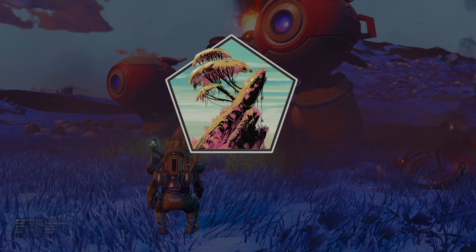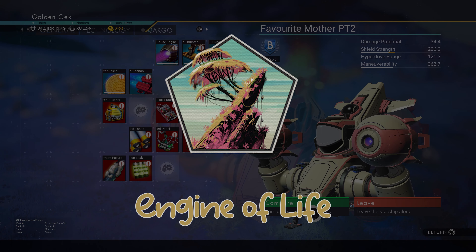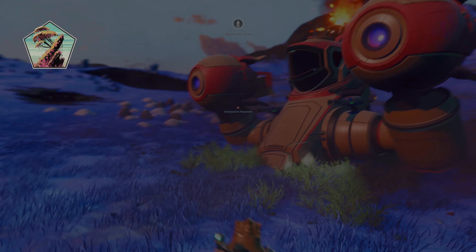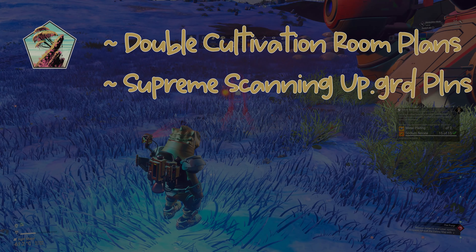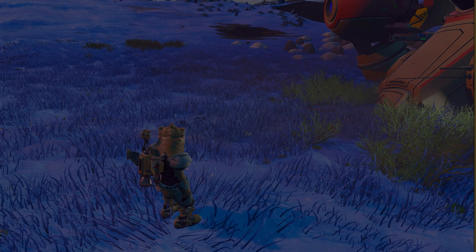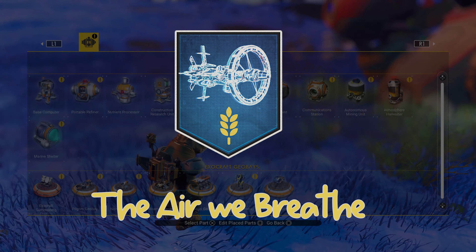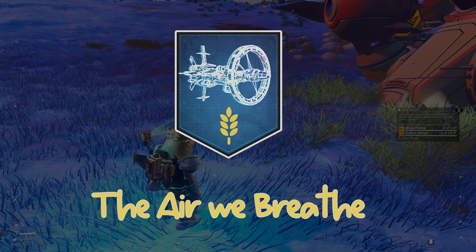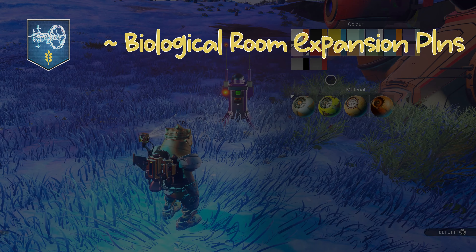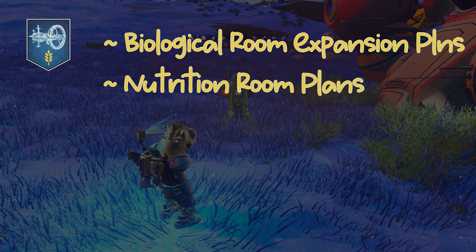The next milestone is the Engine of Life. This will require a load of scanning as you need to discover 20 flora. The rewards are Double Cultivation Room Plans, a Supreme Scanning System Upgrade, and a Powerful Mining Beam Upgrade. The seventh milestone in phase 2 is The Air We Breathe, completed by building the double cultivation room on your freighter. The rewards are Biological Room Expansion Plans, Nutrition Room Plans, and a Collection of Seeds.